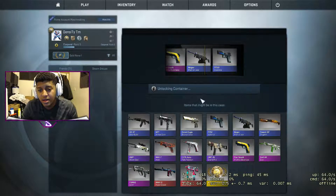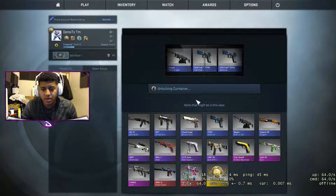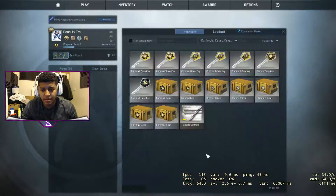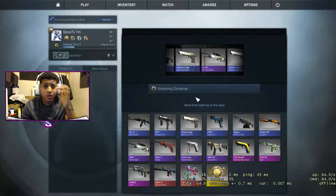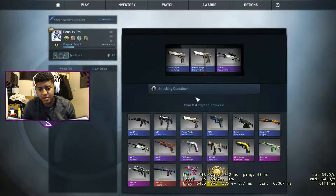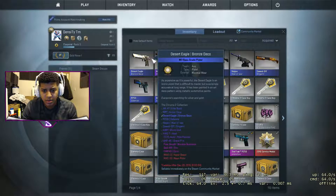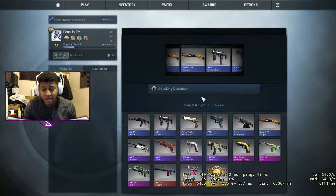Two pinks — are you kidding me? Let's see what we can get out of this one, give me a pink, give me a Five-SeveN skin. I already have this Worm God here. Oh my god. I'll take it — bronze decode. It's better than plain. That actually looks factory new... minimum wear, never mind, but it looks kind of fresh though.